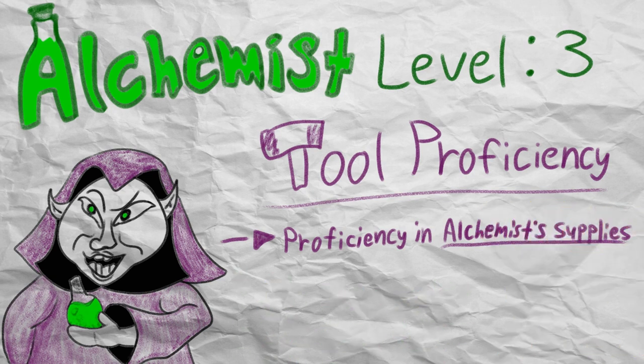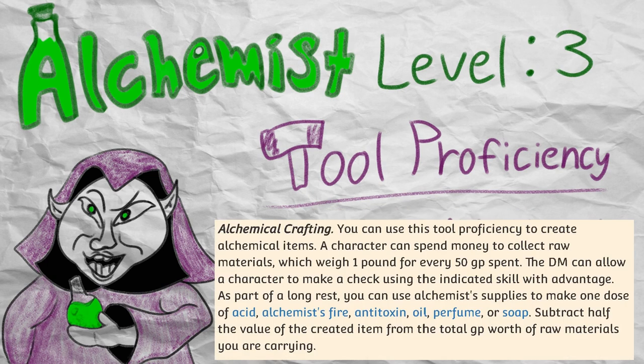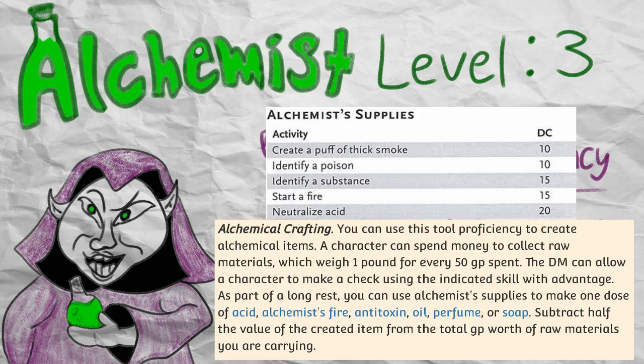Alchemist supplies is one of the more versatile artisan tools to get proficiency in, since potions are super important to the daily dietary habits of the average adventurer, and being able to save some money when crafting your own acid flask, anti-toxin, or Alchemist fire can be a big boon on the financial side of being an adventurer. Xanathar's Guide to Everything also gives some additional examples of ways you can use your Alchemist supplies, such as identifying a poison and neutralizing acid. Obviously these examples are up to the discretion of your Dungeon Master, but having that option to ask is a pretty neat addition to have in your back pocket.